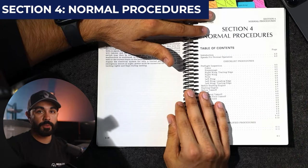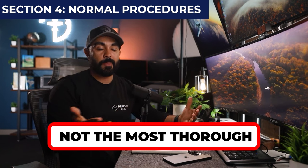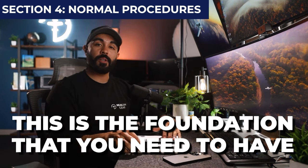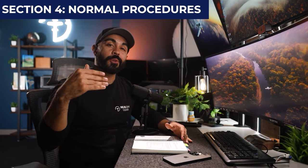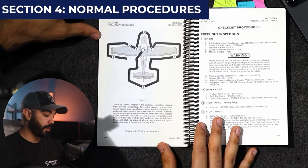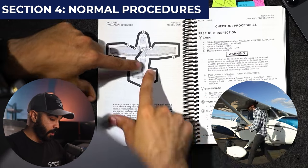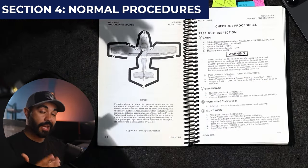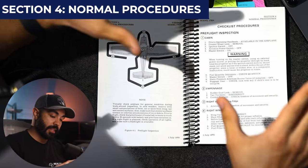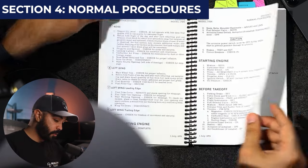Section 4 is Normal Procedures — this is where all the checklists come from, from pre-flight to shutdown. For example, if you've done a pre-flight in a Cessna, why do you start from inside the cockpit, drop the flaps, check the lights, and then go counterclockwise around the airplane? If you flip a couple pages into Section 4, you'll see the manufacturer's pre-flight diagram: start inside the cockpit, check a couple things, then work counterclockwise. We do a couple extra things — like checking lights and putting the flaps down after turning on the master switch — but this diagram is the foundation.